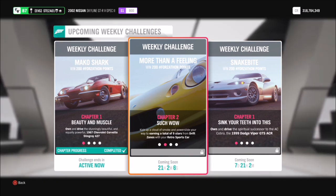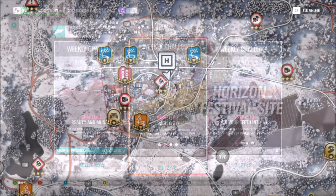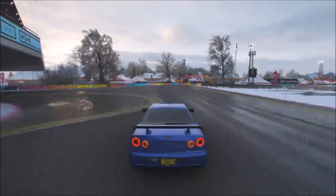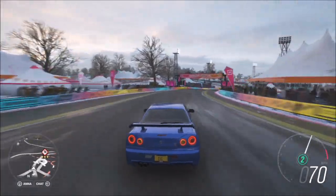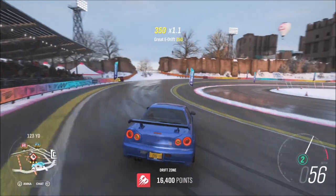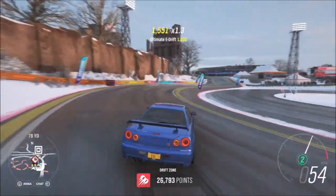The first challenge is really easy — it's actually the last challenge from the previous Forzathon the week before — and it wants you to get a total of nine stars on any drift zone. If you watched my previous video you'll know where I'm going: of course it's the Horizon Donut. Three stars on here only requires 30,000 skill points on the drift zone, and it's really easy — it's just literally half a circle and then you go back round and do it all again.